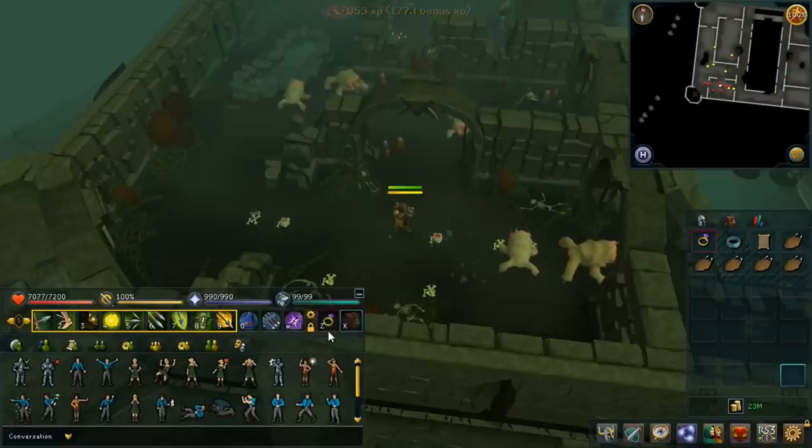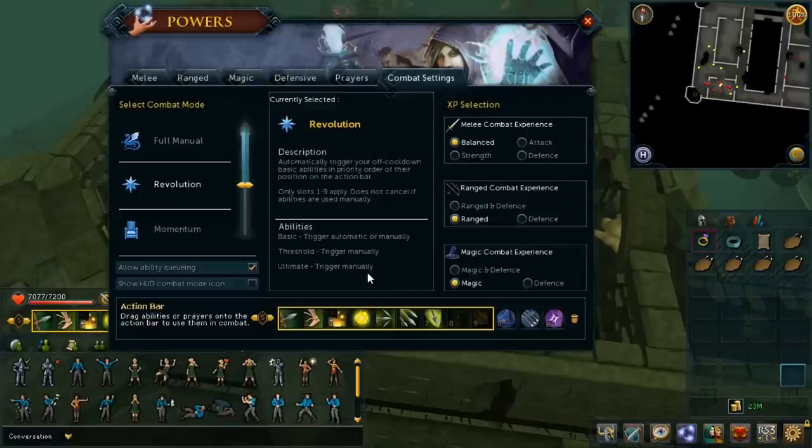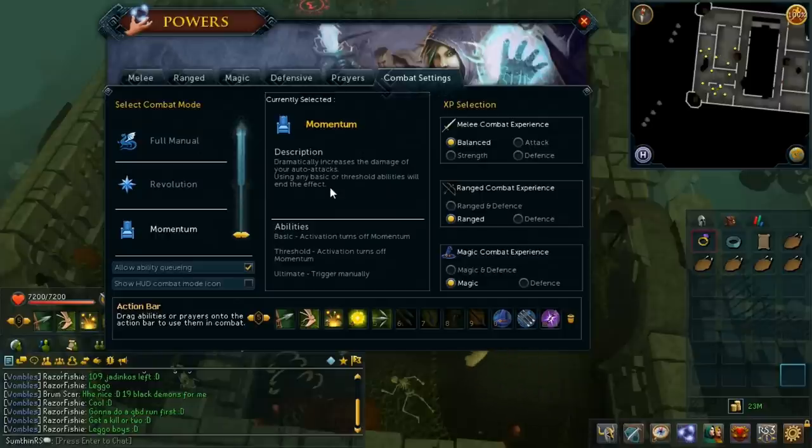If we bring up the combat settings window again, you'll see this little slider and you'll have the option to switch between full manual mode — which is what the EOC was before this update where you have to press every ability — or you can go full relaxed mode with Momentum. Momentum has been buffed a bit so it's not completely useless now, and it's no longer an ability either, so you can toggle it on here and it'll always be on. Momentum now generates adrenaline, but if you use a basic or threshold ability while in Momentum, Momentum will be turned off.